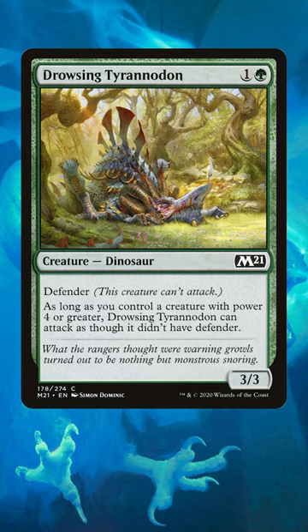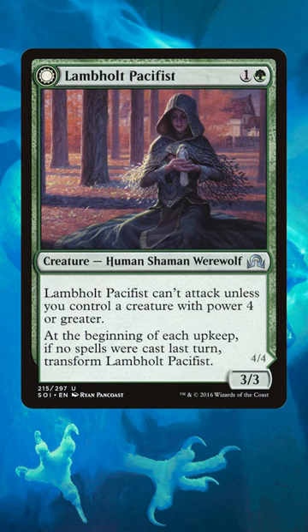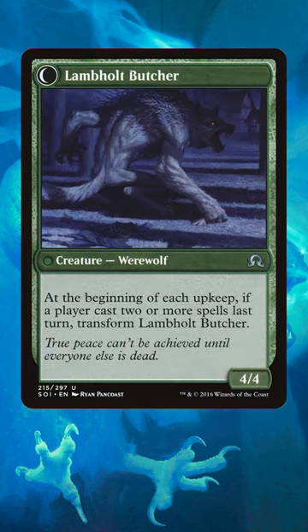Drowsing Pteranodon is an under-costed defender that can crash in with a bigger friend nearby. But four years prior to him, we got Lambhold Pacifist, who is equally as strong as his dinosaur, but who also transforms into a werewolf that could body him.